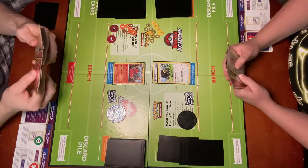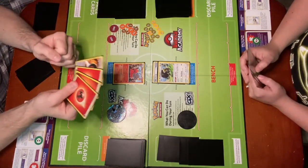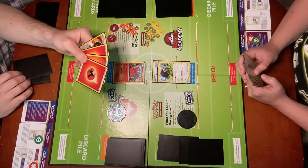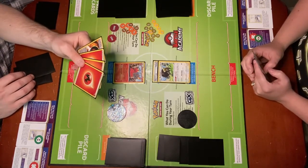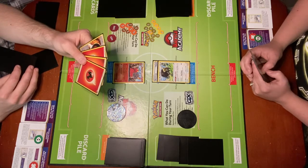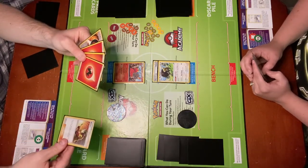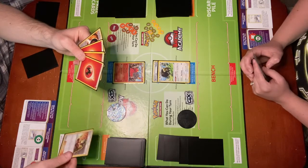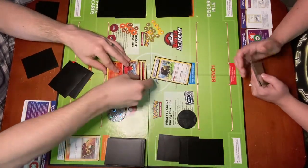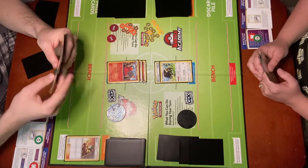So I drew a card. Now I have three Basic Fire Energy and one Special Fire Energy in my hand. I can only attach one of them per turn using the normal energy attachment rule. However, some cards let you accelerate your energy attachment by getting around the energy attachment rule. A very popular card in the old format, and actually a card that was heavily featured in the 2019 World Championship, was Welder. Welder is a supporter card that says: attach up to two Fire Energy cards from your hand to one of your Pokémon. If you do, draw three cards.